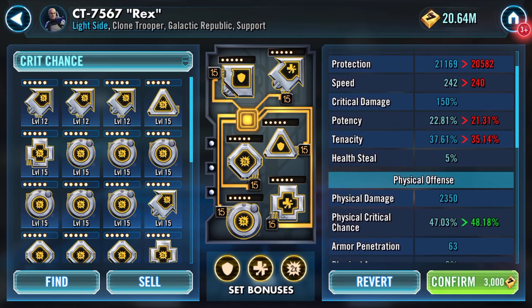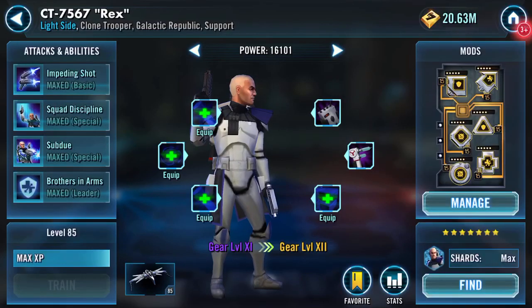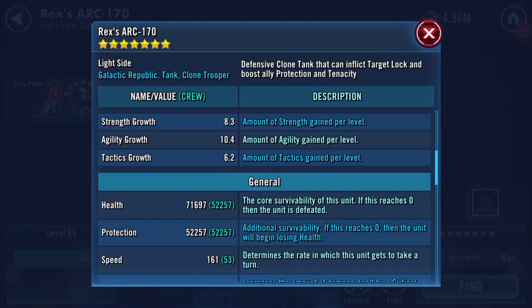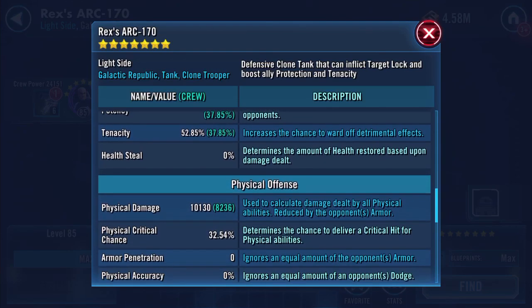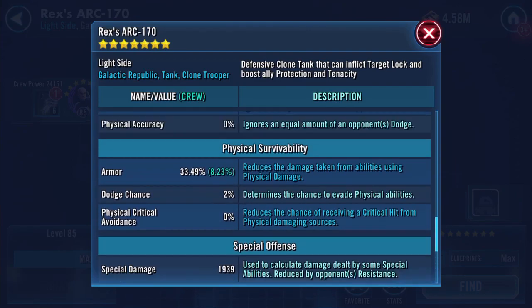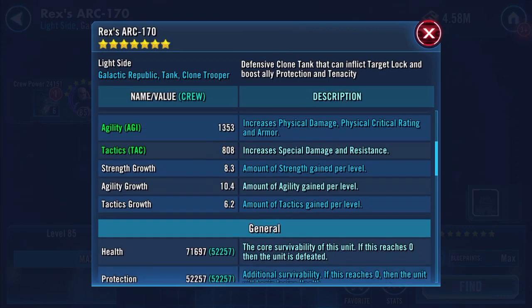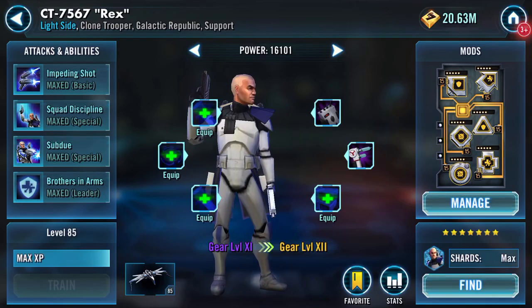My galactic power increases and as we're looking at the ship, look at that — gained one speed just by switching that mod over. There are the other stats there. It's interesting that the speed increases there. So back to the pilot and the gearing up.